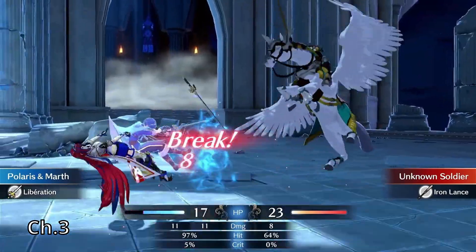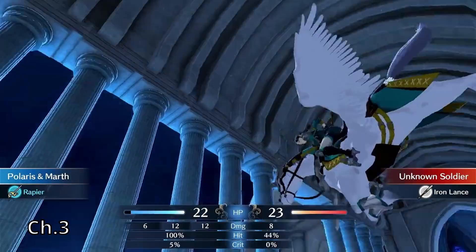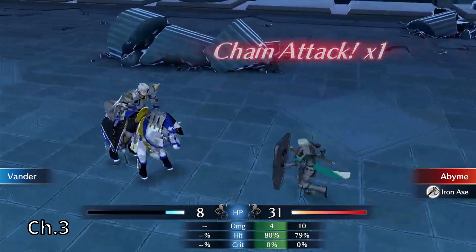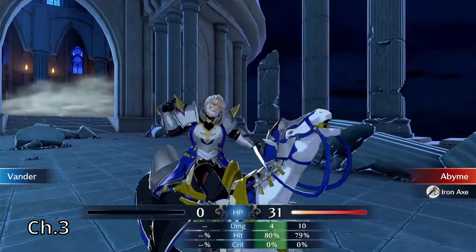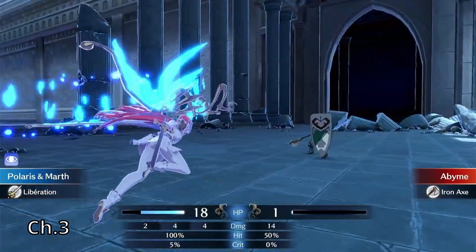Just in case you were wondering what the challenge was in this run, here's Alear getting broken, then broken again, and then broken again. Then Vander is forcibly put into retirement, and Alear finishes off the boss of this chapter.